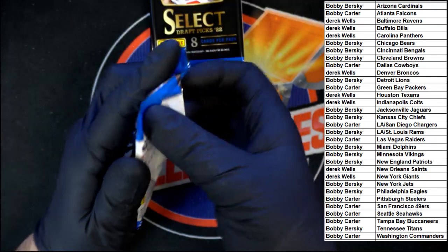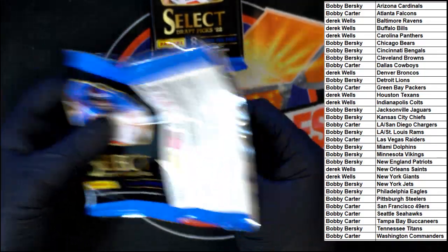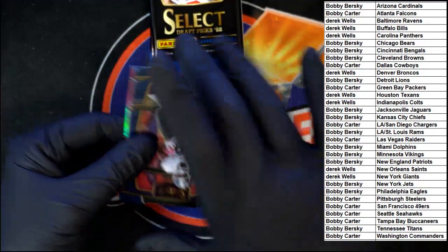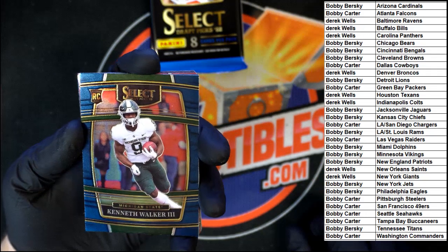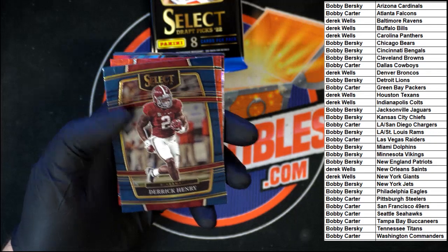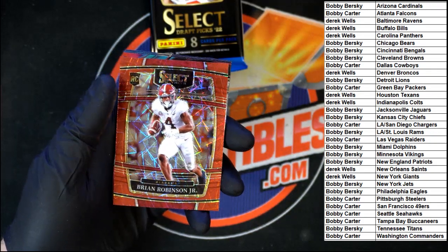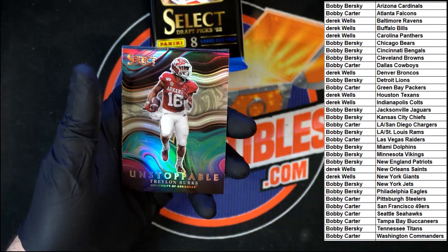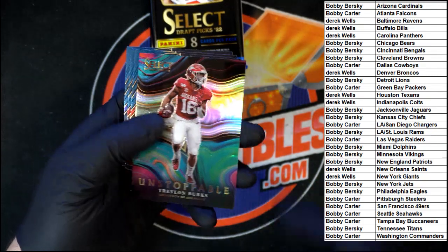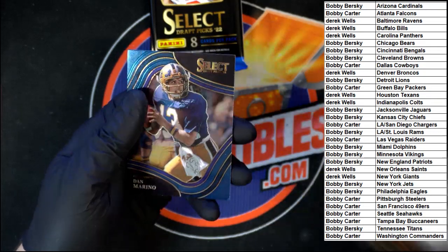All right, next pack. Kenneth Walker the Third, rookie. Clinton Portis. Derrick Henry. We got Brian Robinson Jr. Another Unstoppable Trailing Burks. We got Lamar Jackson, Evan Neal, and Dan Marino.